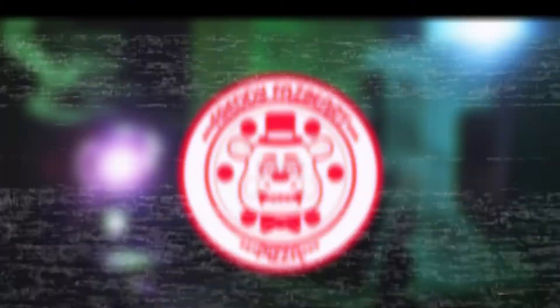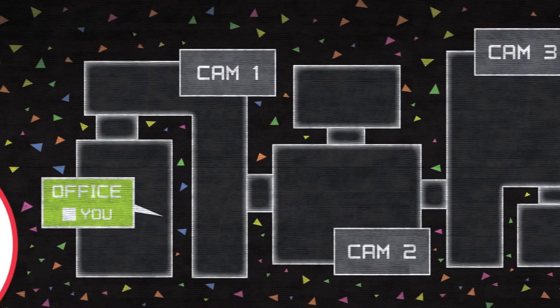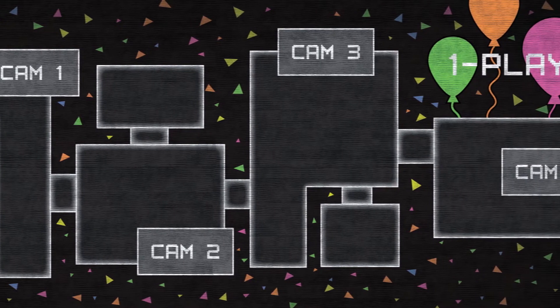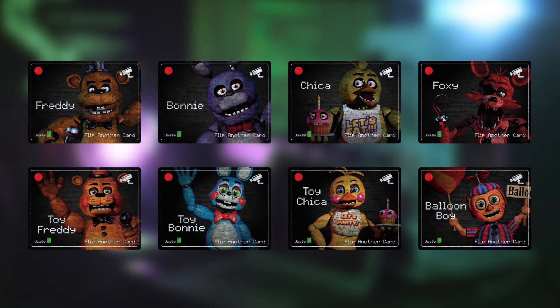Welcome to Freddy Fazbear's Pizza. As a newly hired security guard, it's your duty to monitor the cameras and keep the equipment in working order. Be aware of movements in the dark, limited lighting and power, and avoid being stuffed into an animatronic suit by Freddy and his friends.